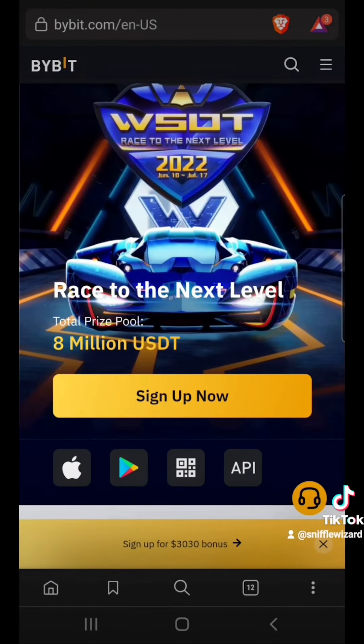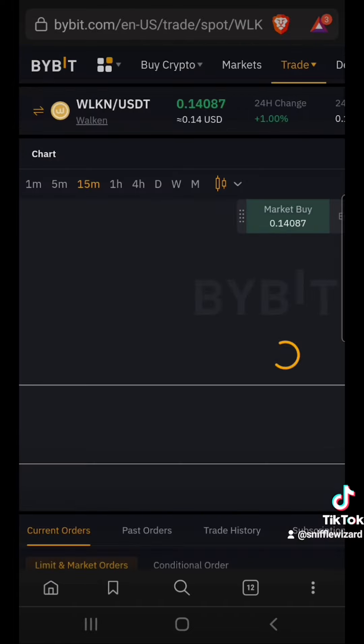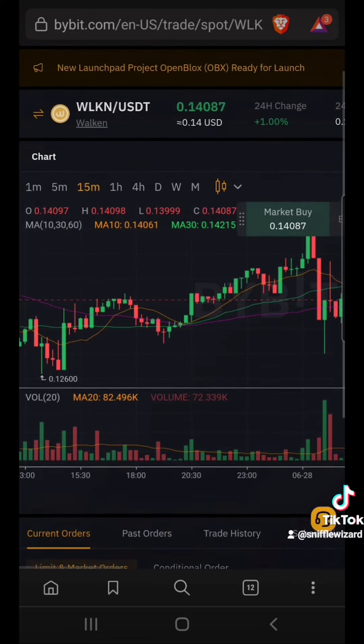You can also go on Bybit.com, type in Walkin, and exchange your Walkin for some USDT or the other way around. Then trade the USDT on any of your favorite exchanges.